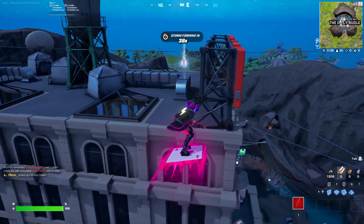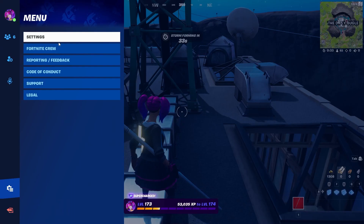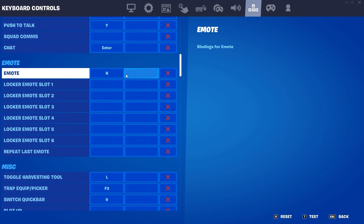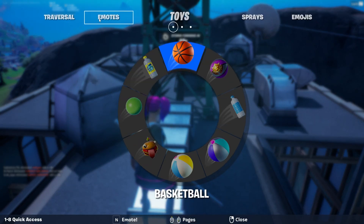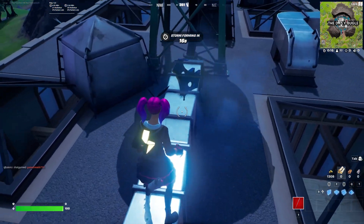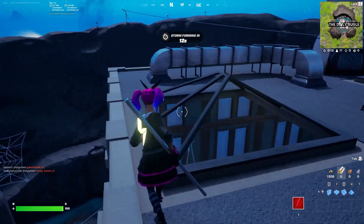If you don't already know what button it is to emote, go into your settings then into your keybinds and scroll down a little bit until you see emote — for me it's N. Press that button, then go along the tabs at the top until you find sprays. Use any of the sprays you have, and when it puts the spray on the ground, that is how you know you've completed that challenge.